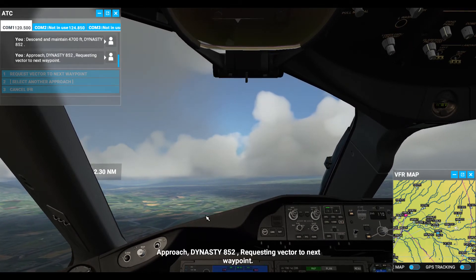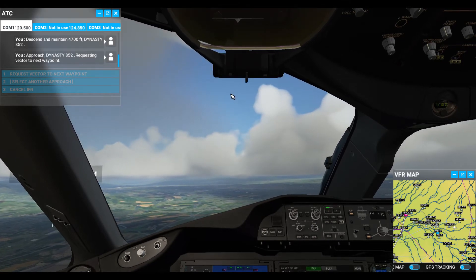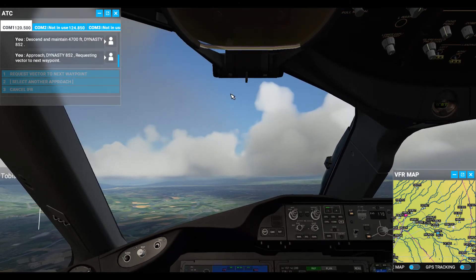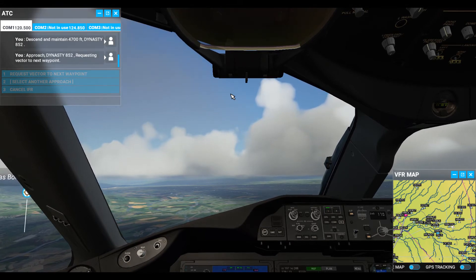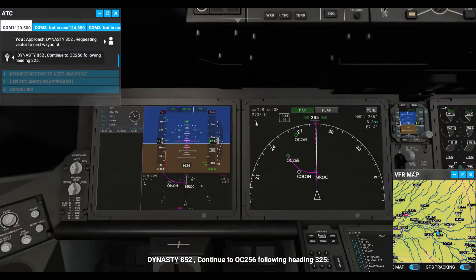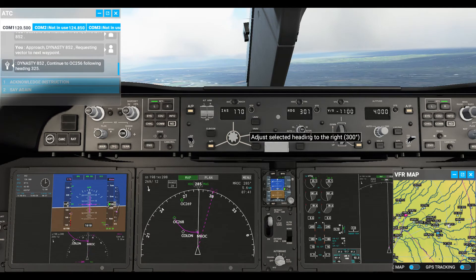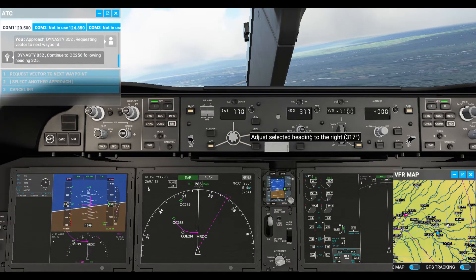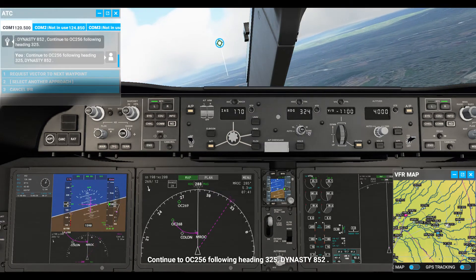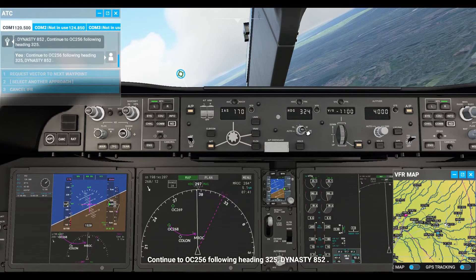Approach Dynasty 852, requesting vector to next waypoint. Dynasty 852, continued OC 256, turning and following heading 325. Dynasty 852, descend and maintain 3,800 feet. Continued OC 256, turning and following heading 325, Dynasty 852.